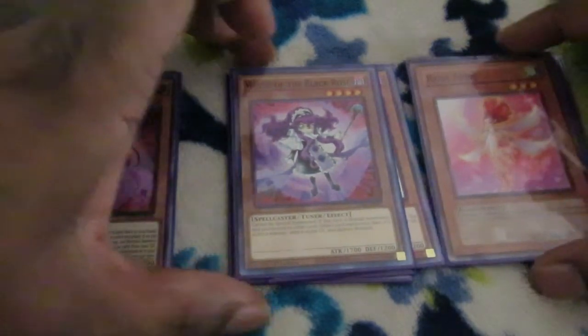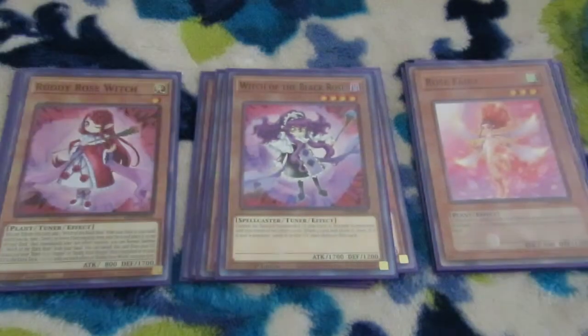You Normal Summon the Witch of the Black Rose, which, if it's the only card you control, lets you reveal the top card of your deck. If it's a monster, it's added to your hand. If not, Black Rose Witch self-destructs. What's great about it is the tech in Rose Fairy: if it's added to your hand by card effect, you can special summon it. So if you have this play, you can essentially go into a synchro summon and there you go.